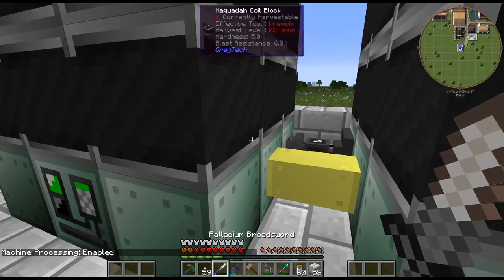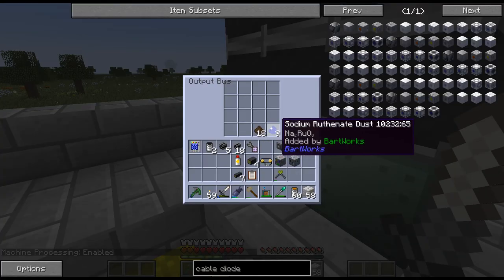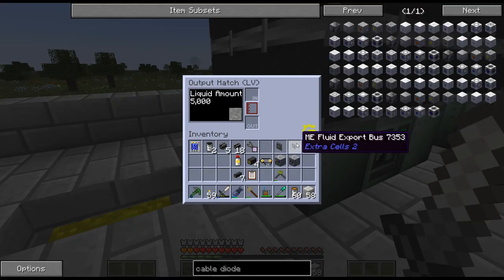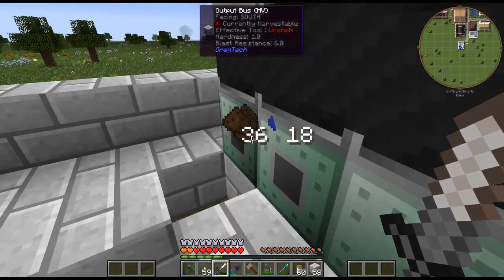We got about 63 in there. I've gone ahead and hooked it up to the power and crafted up a few things for the next part. Hopefully this will work with the two input buses — I haven't tested it yet but we shall see. It should be working. There it goes — so there is the sodium ruthenate and we're getting steam out of it.